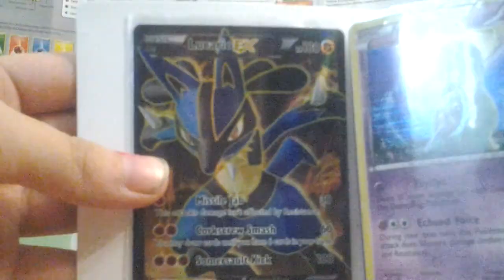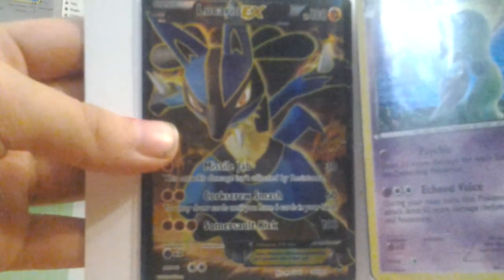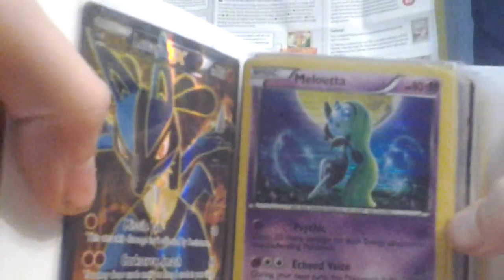So our next one is Lucario EX full art. And then we got Mololetta.